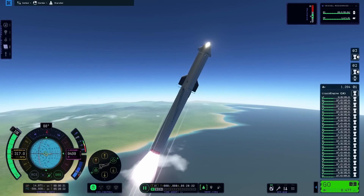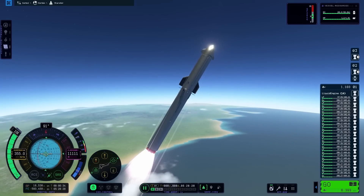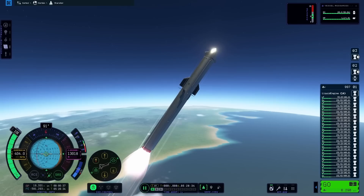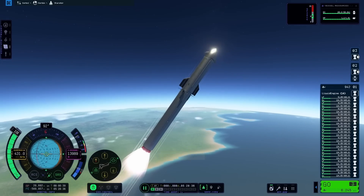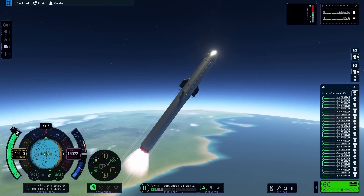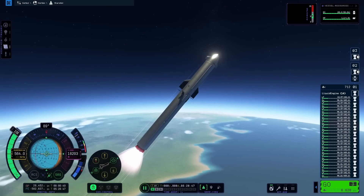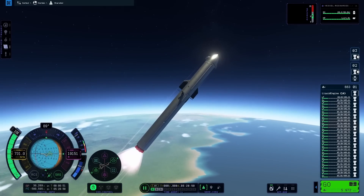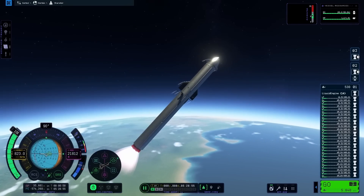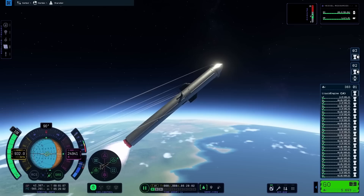Whilst I was building this in the VAB, you may have noticed that I did put some control surfaces on the top of the Super Heavy Booster to try and mimic the grid fins that Super Heavy does have. Right now in Kerbal Space Program 2 we don't actually have any air brakes, so I was a little bit concerned that the aerodynamics would mean it would flip and flop all over the place. But fortunately, due to the fact that I was using 14 vector engines on the first stage, their gimbal is absolutely fantastic, and I didn't really have any struggles flying this at all.